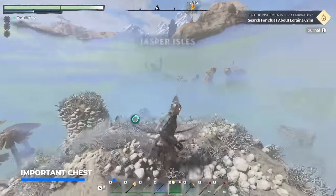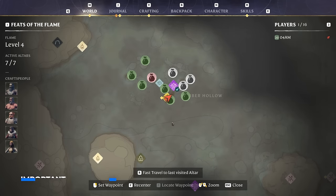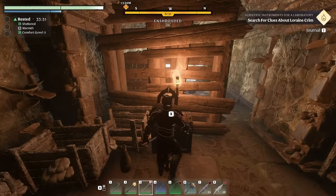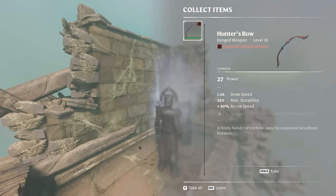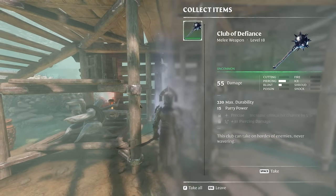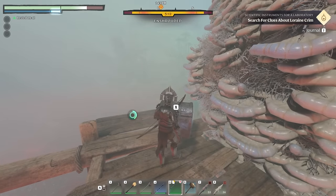As already covered in yesterday's video, which I'll link in the top right of the screen, there are different types of chests you can find in Enshrouded. We have wooden chests with iron bands — these basically give you consumables primarily, sometimes some potions, arrows, and scrolls. Silver chests are the ones which start to drop some decent loot, most likely uncommon or common gear, sometimes some rares, and on a very rare occasion both epics and legendaries.